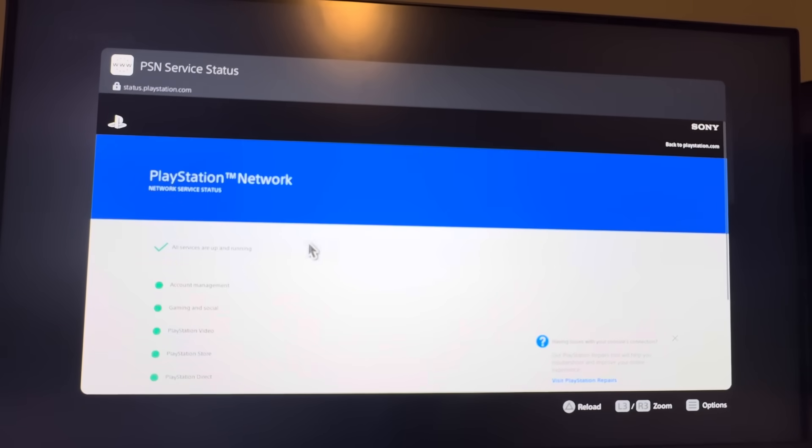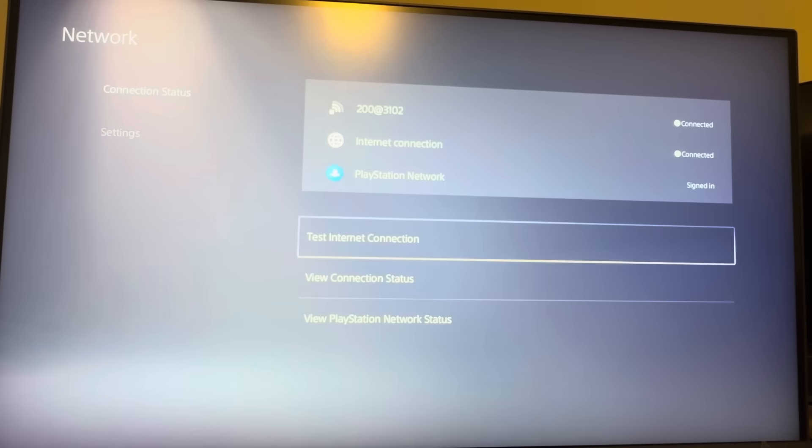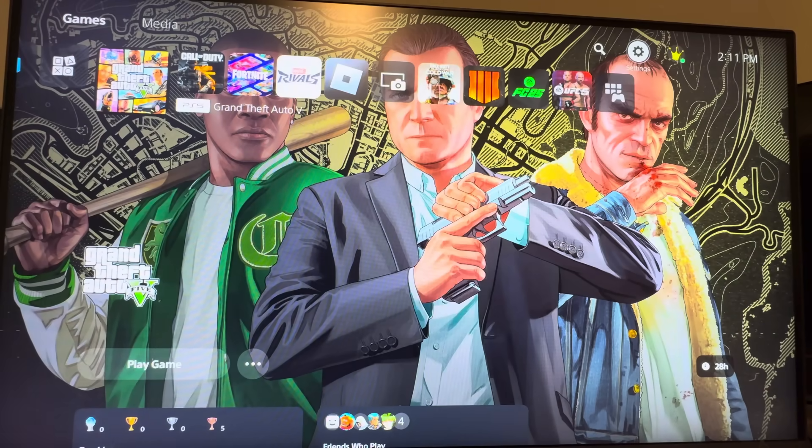Basically, if it's up and running it should be working for you. If it's not working, check your internet and make sure it's secure. You can try to reset your router — that can help — or restarting your console as well.